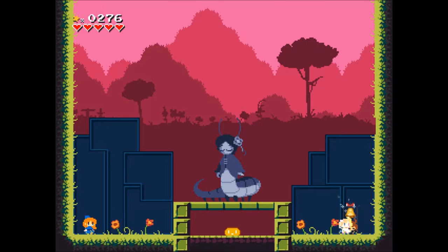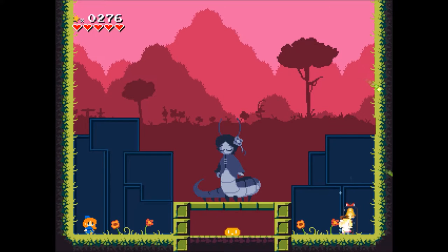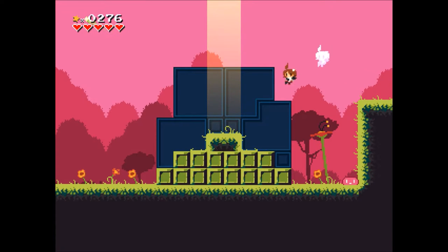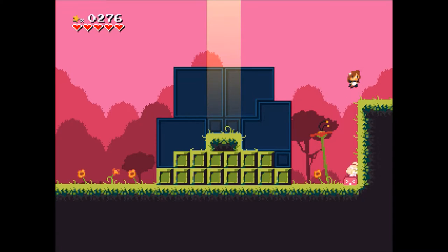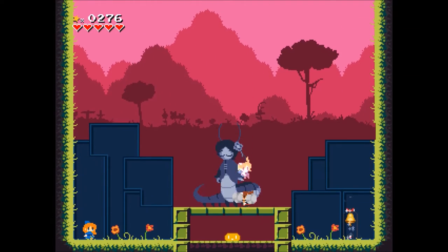I'm going to save first and then talk about the differences between the playthroughs — for example, I don't have the same items or money as before because I just quickly ran through the game. The first thing we see here is a light that looks like something can be planted there. At the end of the level we'll get something to plant there that takes us further.